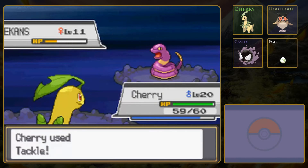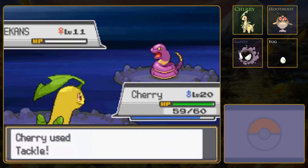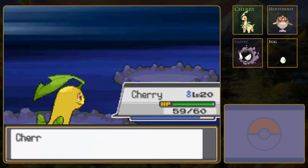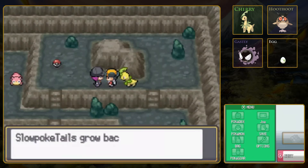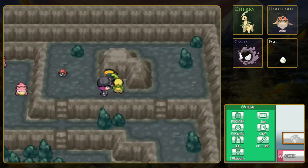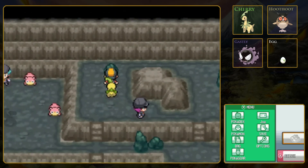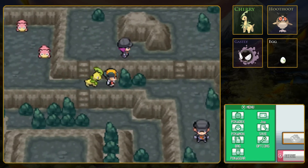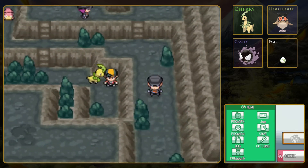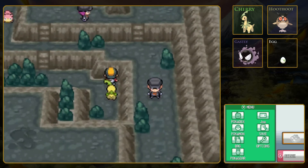Before, only the gym leaders had names and other very special trainers. Whereas before there were just unnamed Rocket executives, now they are all named. They do grow back fast, so that's something. I think that's Executive Proton down there. I don't remember if in the original games you face him as an Executive or just a Rocket Grunt who's a little bit more powerful - I would have to look that one up. Super Potion, that might come in handy. Hopefully we won't have to use it, but just in case. Slowpoke Well is not a big place.